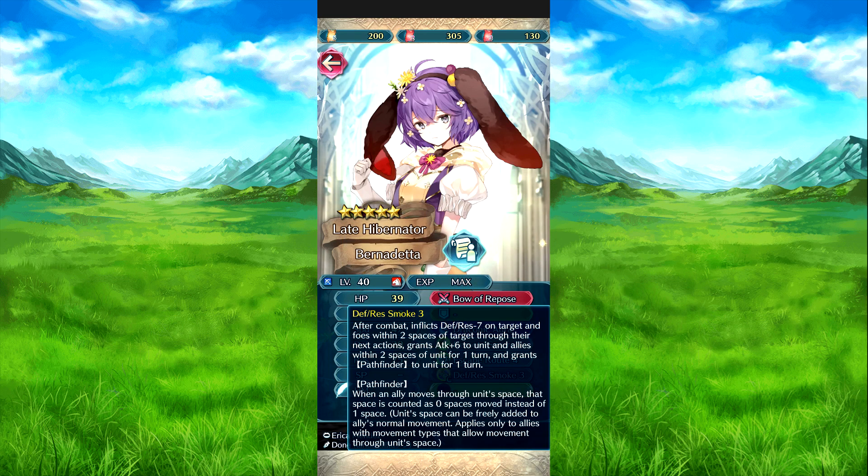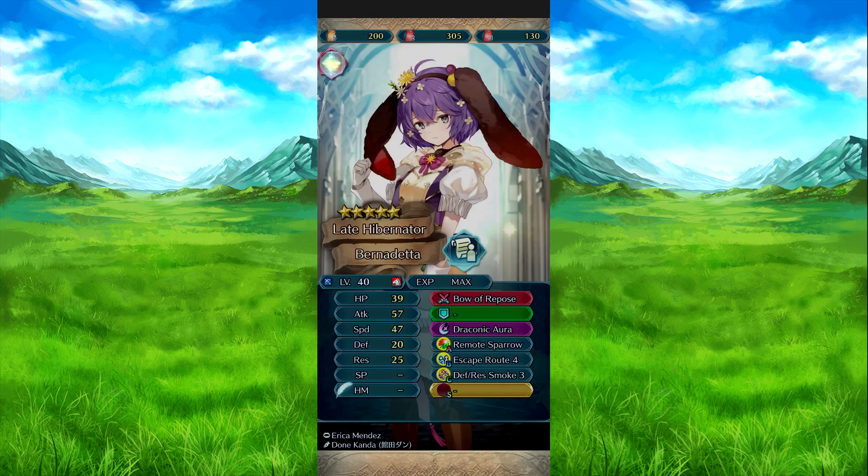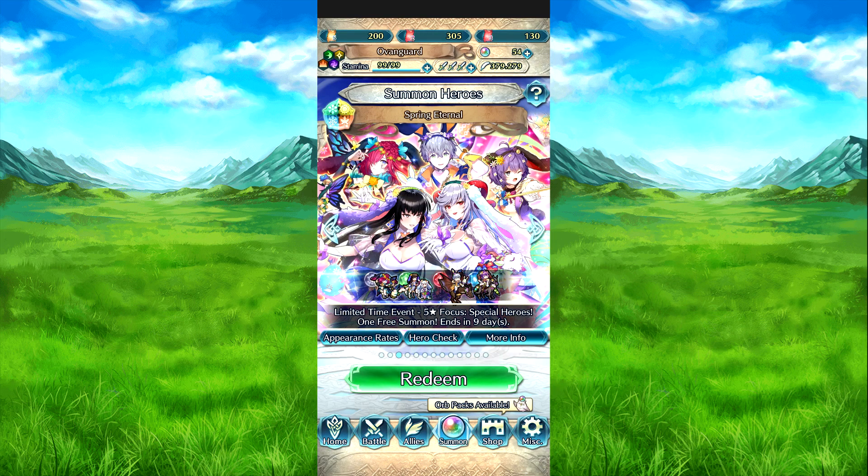Defense Arrest: after combat, inflicts defense resistance minus seven on target and foes within two spaces of target for this action, grants attack plus six to her and allies within two spaces for one turn, and grants Pathfinder to her for one turn. Pathfinder means if an ally moves through her space, that space counts as one movement, allowing them to move one more space beyond it. That's about everything on the units.